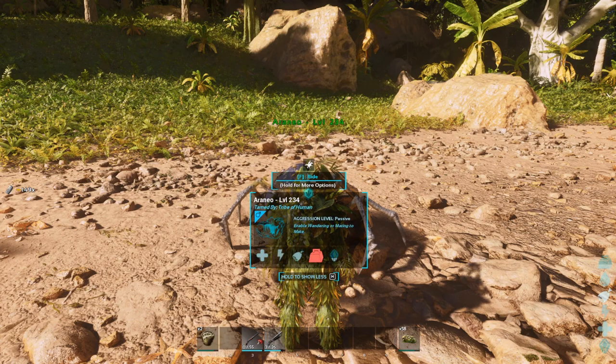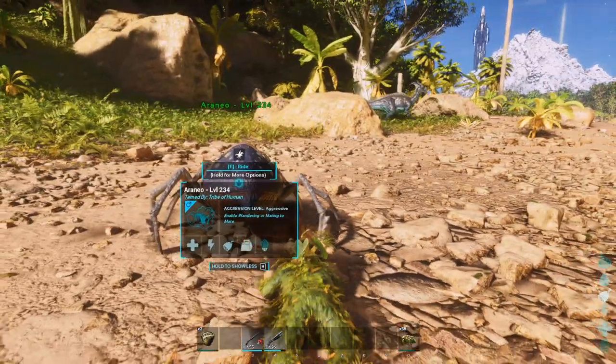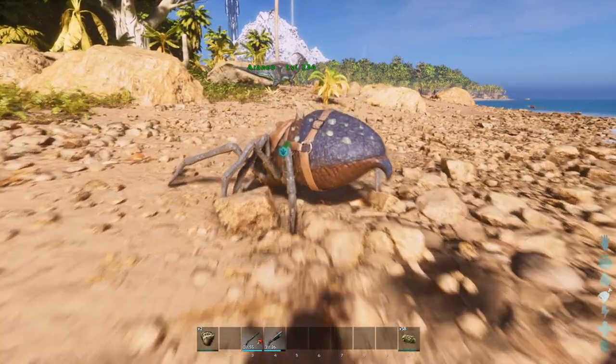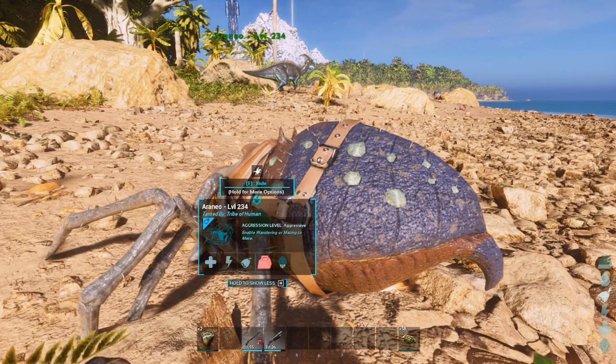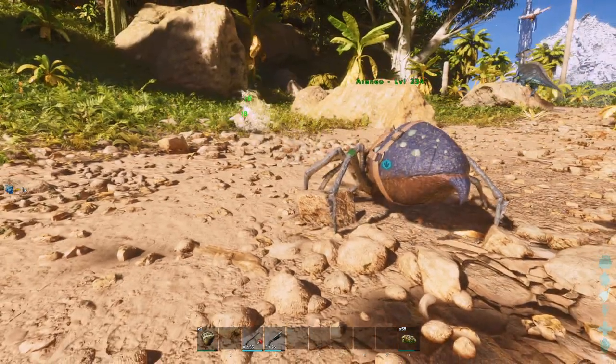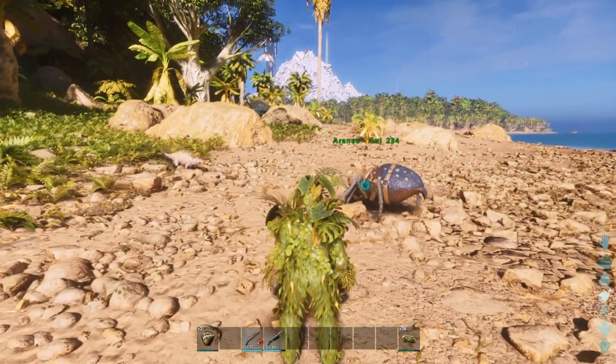If you had a few of these boys in your base and they body block and repeatedly spam web someone who enters your base, they probably could get away with knocking them out. You can have a line of these boys on top of your base on aggressive mode — fill them up with weight so they can't move, and they can just fire off webs repeatedly to stop any aggressors coming to your base.